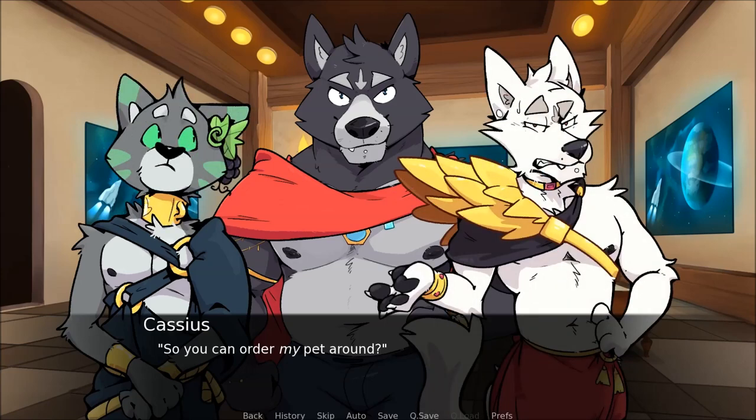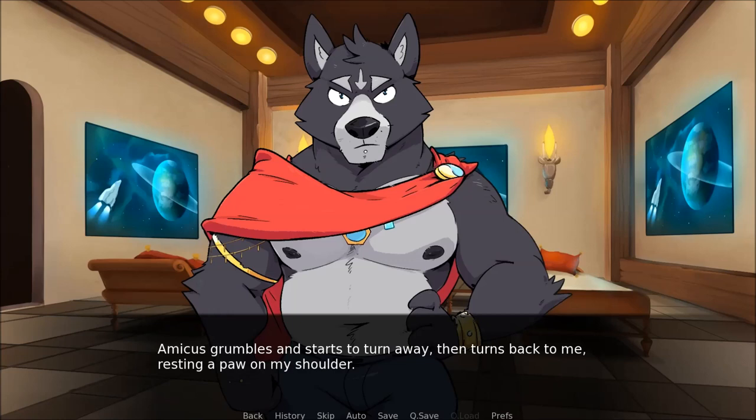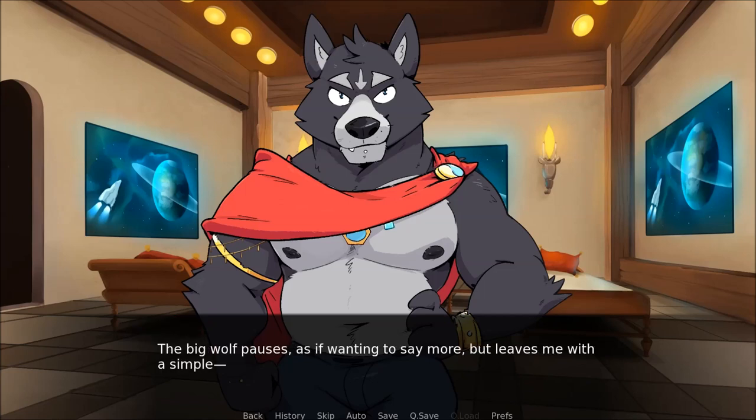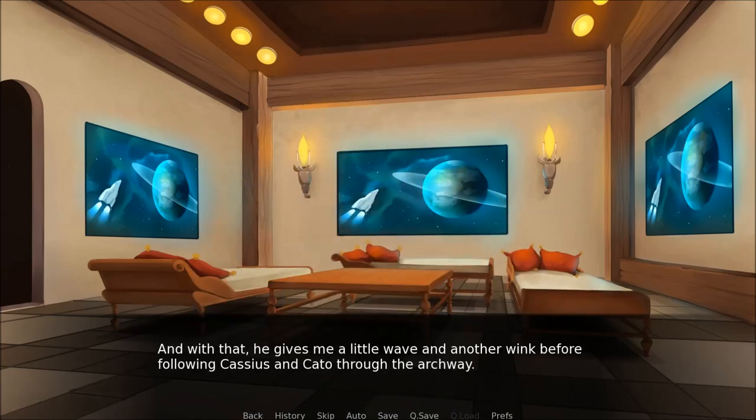Alexios, could you please show Tibor around the palace along with the tasks and activities you do? He's unfamiliar with nearly everything. I would be happy to, Amicus. So you can order my pet around? Cato, standing over by the doorway and clearly eager to leave, sighs. Enough — try to be reasonable, Cassius. Now both of you will be off to your studies. And I quite expect a shower from you, Amicus. Amicus grumbles and starts to turn away, then turns back to me, resting a paw on my shoulder. Well, I'll be back towards the evening. He gives me a little wave and a wink before following Cassius and Cato through the archway.